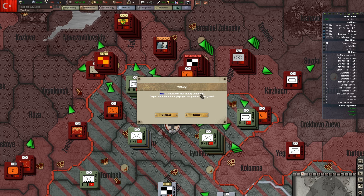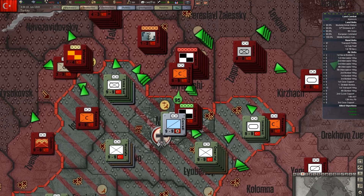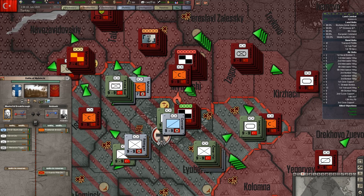The Axis has achieved their victory conditions — we just won the game, or at least according to the victory conditions built into the game. But we're not done. We're not done until all of our enemies have surrendered.